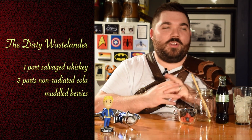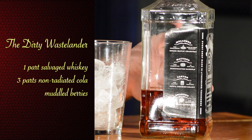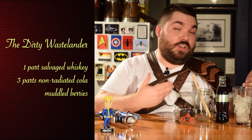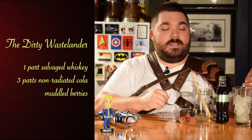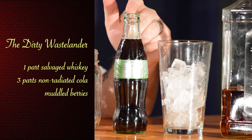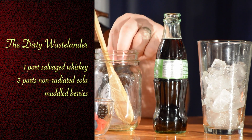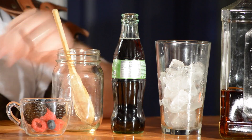For our version of the Dirty Wastelander we're going to start with whiskey. It's best to use the biggest bottle you can find with the least amount of whiskey in it, just like you'd find in a post-apocalyptic wasteland. Then we'll be using ice, which you probably could not find in a post-apocalyptic wasteland. Then cola — in this case we're using actual sugarcane cola. And then we're going to muddle some berries in a mason jar: blackberries, raspberries, and blueberries.